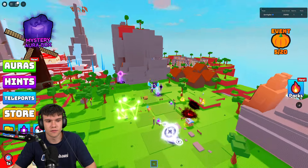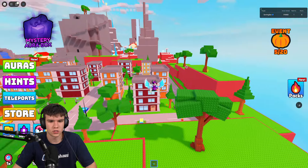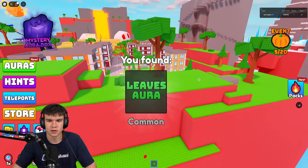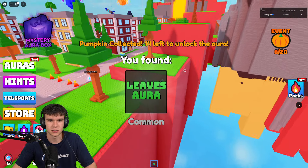Next, follow me. We are simply going to come over here to the city area, and there should be yet another pumpkin located around here. I'm just spotting aura after aura while we're going around here. It's going to be on one of the edges, so just find which edge it's on. I think it must be on this side. I think I've just spotted it — yeah, here it is, your next pumpkin. Claim it up. There's only 14 left to go.